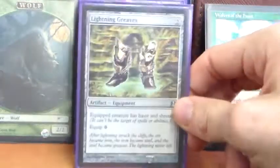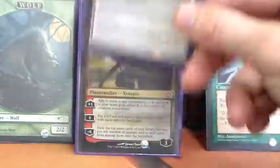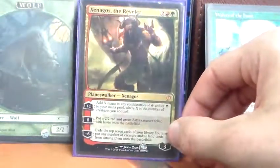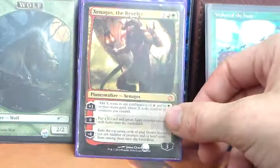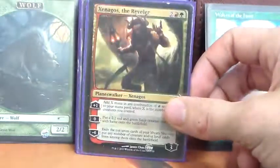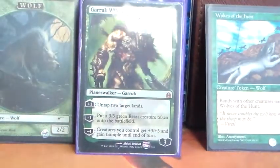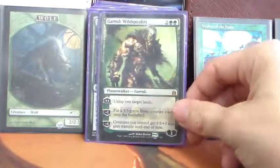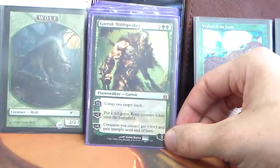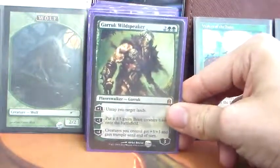Moving on to the other spells — Lightning Greaves, because we want to give our creatures haste and shroud. Pretty much a standard staple in Commander. Xenagos, the Reveler is mostly here for his plus 1 to make a bunch of red and green mana. The ability to make a Satyr is occasionally decent for a chump blocker, and his ultimate is quite lackluster in this build. Something similar can be said for Garruk Wildspeaker — we mostly use him for his plus 1 to untap two target lands, but his minus 1 for a 3/3 and his minus 4 overrun aren't bad either.